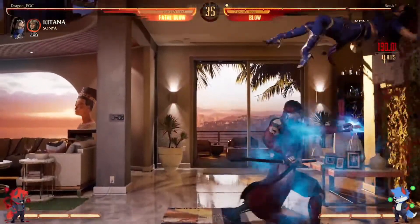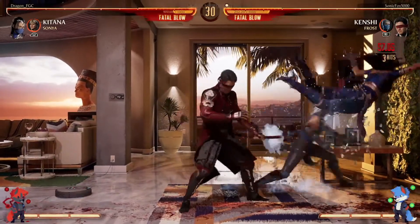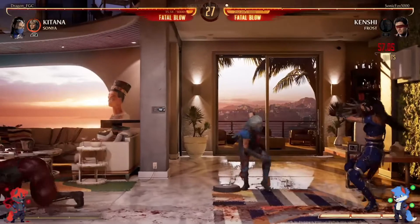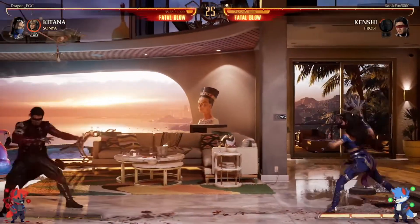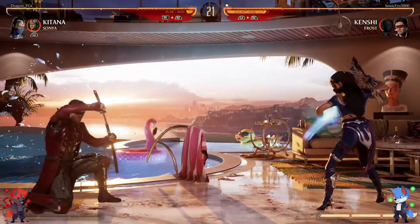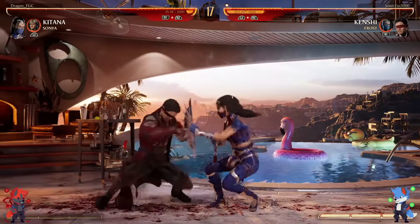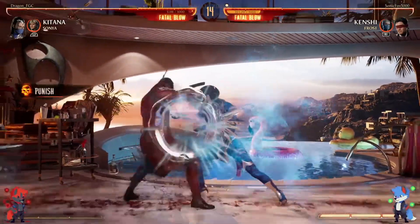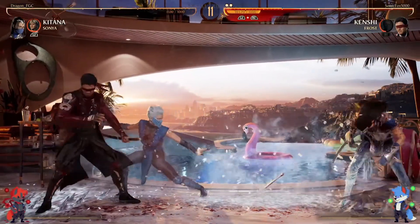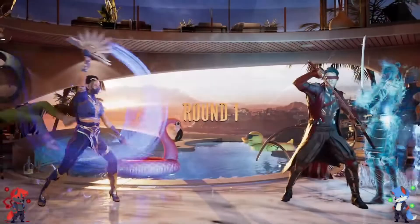Ooh, that will combo. Really good meaty from Sonic, into the chip, into the chip. Dragon has breaker. Now if you're Dragon, you gotta have some urgency here because you don't want Sonic to get Frost back fully — that's gonna be chip. Punishes the push. Yeah, that's gonna be chip. That was a nice round from Sonic.